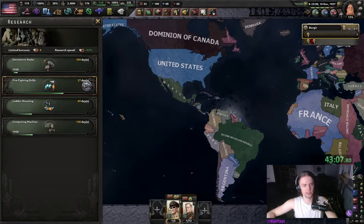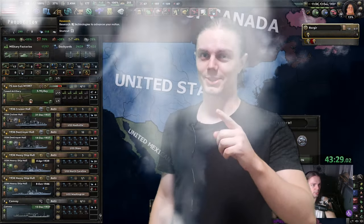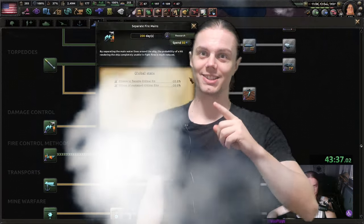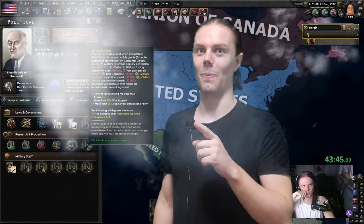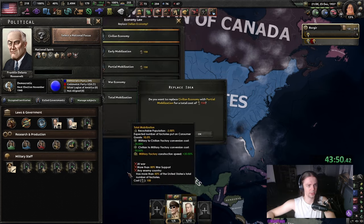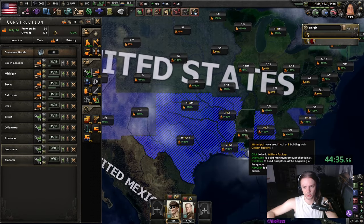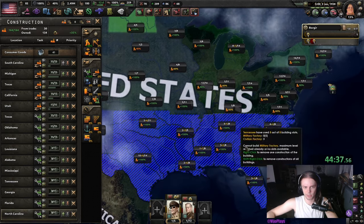I'm also going to get the asymmetric radar, simply because we can strap that on all of our boats. Once giant wakes finishes, we will wait a little bit until we can do the Federal Housing Act, and in the meantime we can go up to partial mobilization. Now that we have giant wakes, we are also just going to industrialize as much as we can — just build everywhere, honestly.